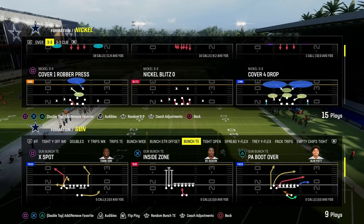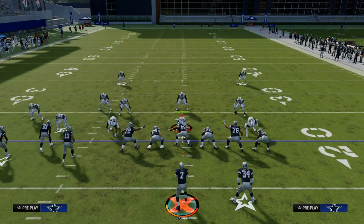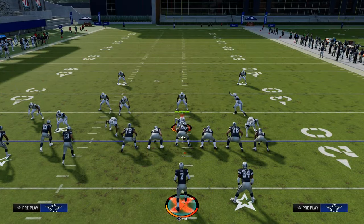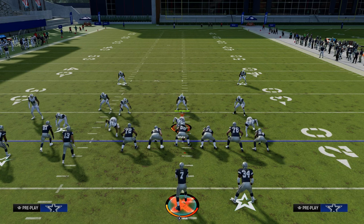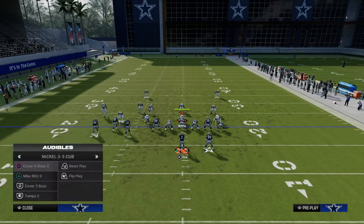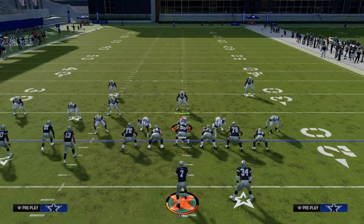This video I'm going to show you the Cross concept out of the Bunch Titan formation. This is going to be in the Packers Playbook, but you can find this play in pretty much any Bunch Titan. It's PA Boot Over — PA All Cross is kind of the base. The main purpose of this play is we're using it for the crossing route. That is the main route on this play, and we're going to have some supplemental routes that make this a really good concept.